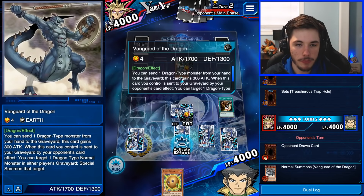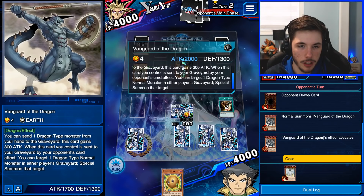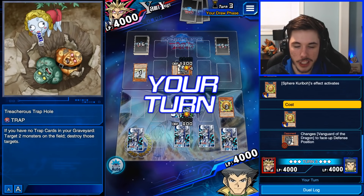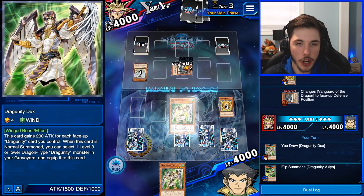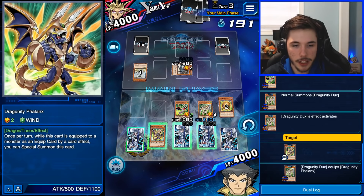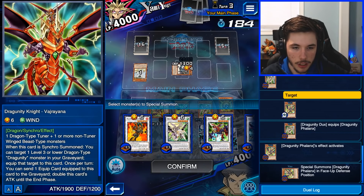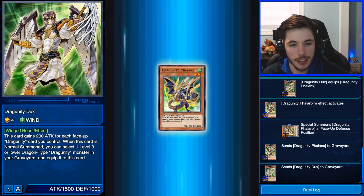Okay, our opponent summons a monster. I probably should have played Treacherous Trap Hole right away — too late now. I'm actually going to use Spear Karebo on that and save our other cards. That was actually perfect — exactly what we needed. Now the issue is with Vanguard Dragon: if we destroy it by a card effect, our opponent will be able to special summon monsters. So I'm not going for the double attack option. Let's just go for a Synchro Summon into this Dragoonity Knight.